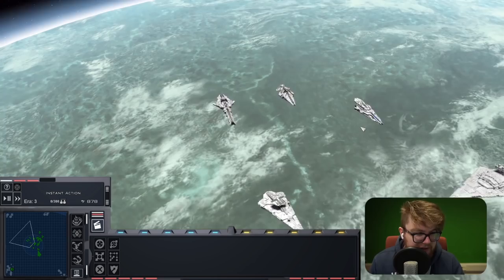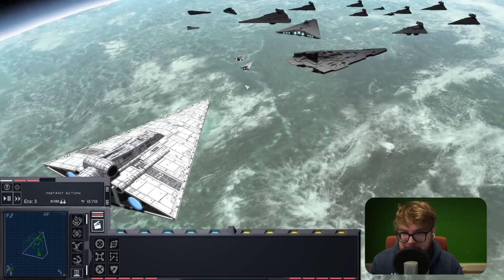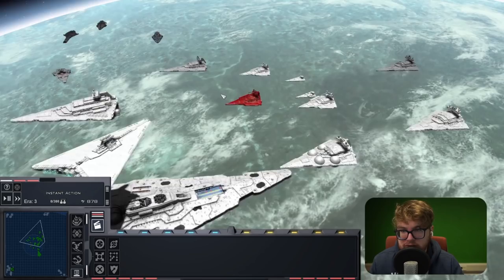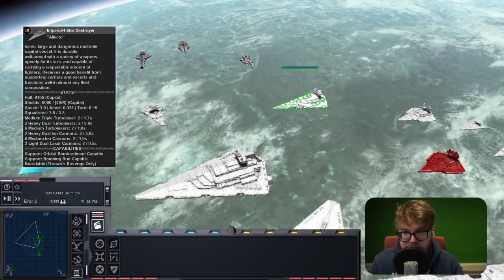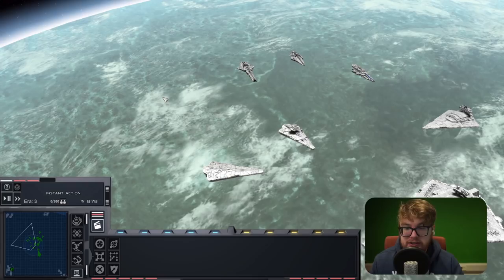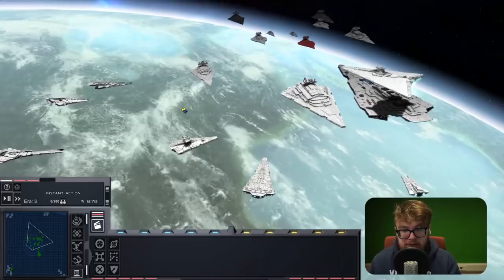We're not going to be pitting a Secutor against a Gladiator - that wouldn't be fair. Instead, we'll try matchups like the Allegiance up against the Praetor, the Nebula Star Destroyer against the Imperial 1 or Imperial 2, and maybe a Venator against the Endurance. Fights like those will give us an indication of what the balance changes have meant for these ships and determine the most powerful star destroyer in Thrawn's Revenge.